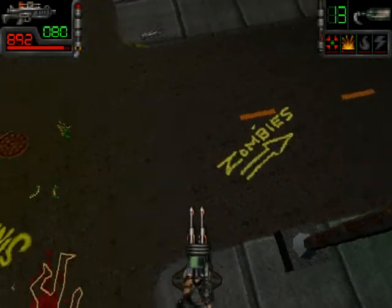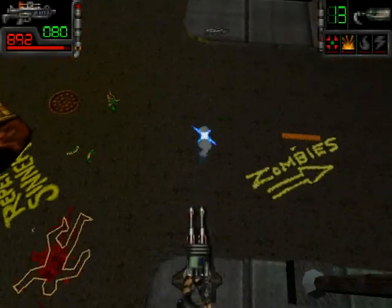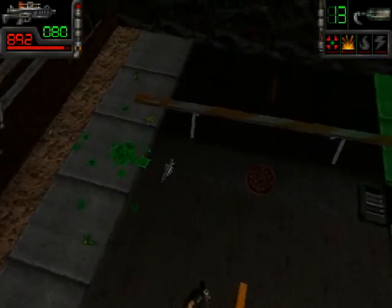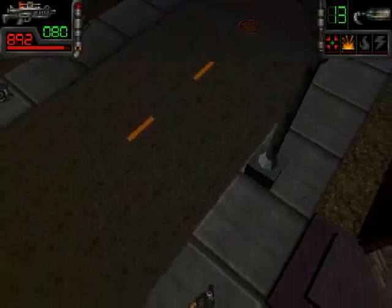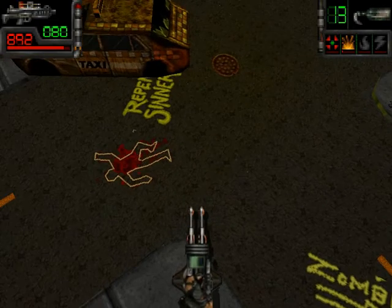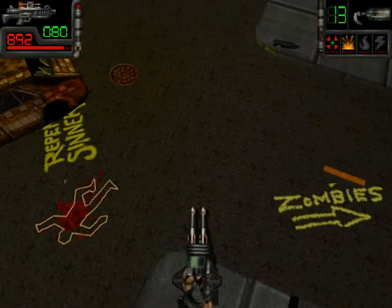One thing that you have to do, or should do in this level, is to make ample use of these planted guns — these planted rocket launchers, or some sort of explosive. It's a bit confusing to use these planted guns because it changes your view angle when you mount it.